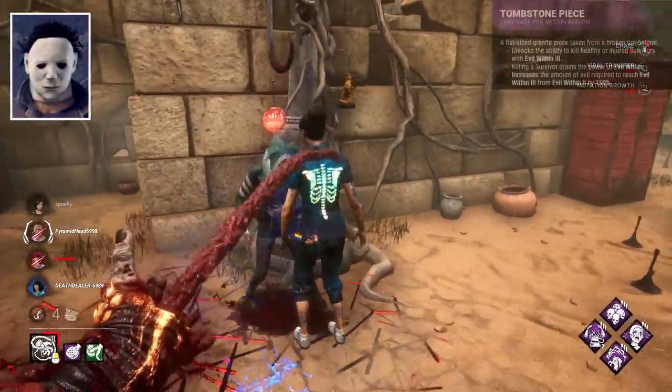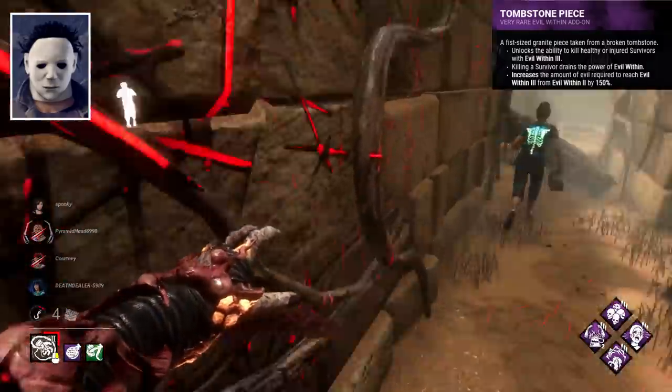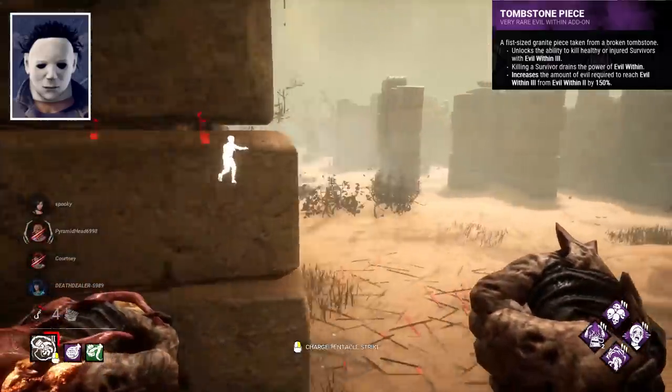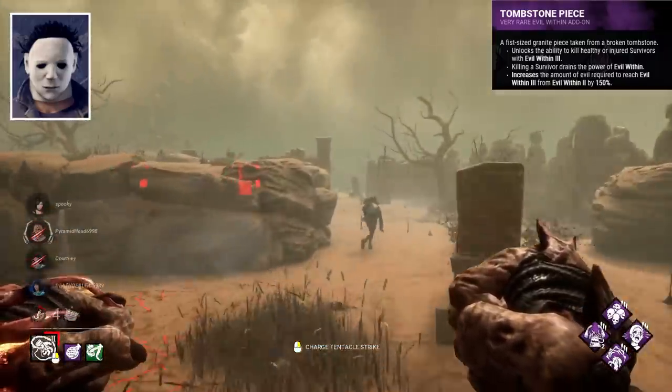Shape's best add-on is Tombstone Piece, which allows him to mori a survivor after hitting tier 3. This add-on is better than the full Tombstone, with it being easier to achieve tier 3 and with less restrictions, whilst having the same knock-on effect essentially.